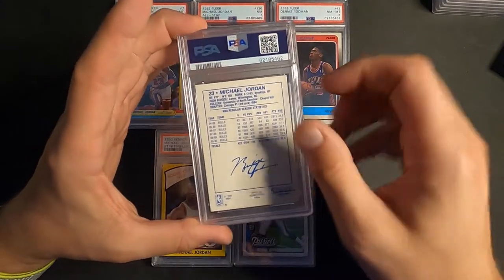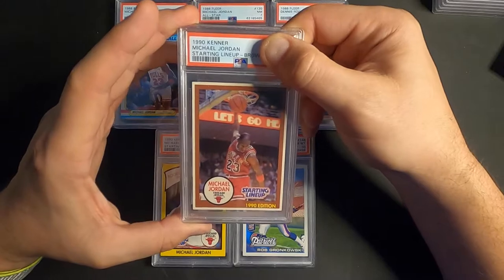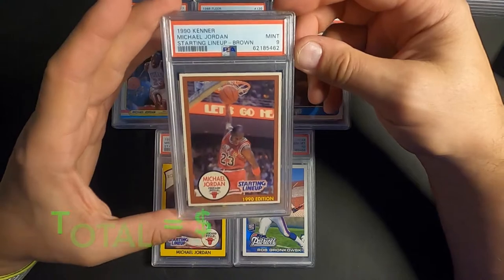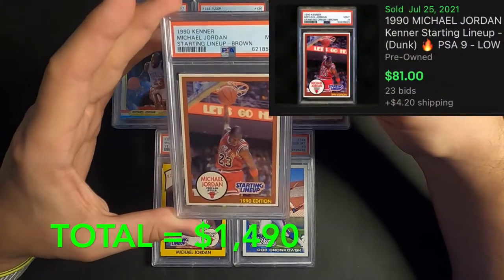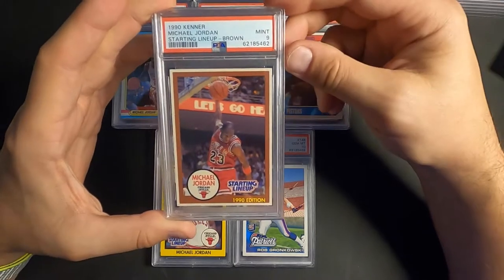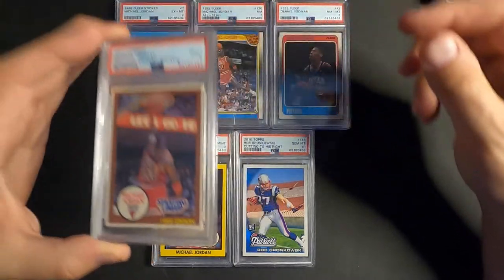This one here is also a Starting Lineup 1990, brown border — and another 9! I've gotten a few of these back now and the others have been 8s, so I'm really liking the 9s on these.